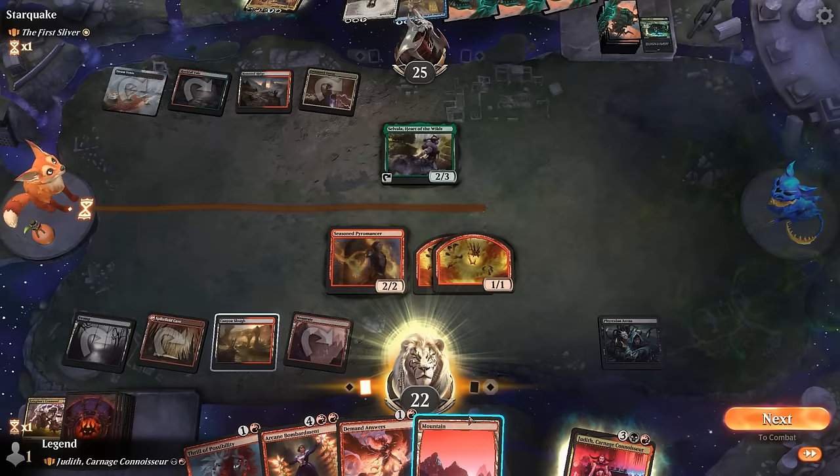We got to see this red-black Judith deck in action and it's pretty sweet — it definitely plays like a more controlling deck, so you've got to like control to appreciate Judith. The game plan is to accelerate mana, get Judith down, and control the board with a cheap sweeper dealing damage to the opponent's creatures, then use card draw engines to pull ahead. That'll do it for today's gameplay — thanks for watching, hope you enjoyed, and as always have a nice day.